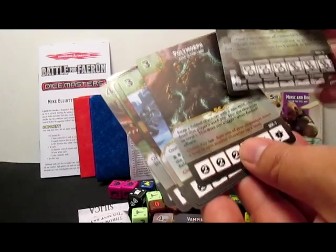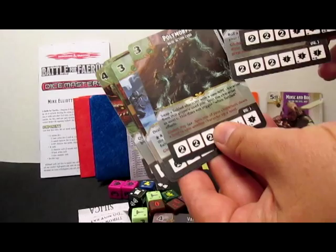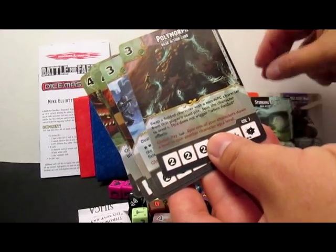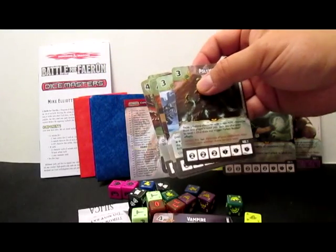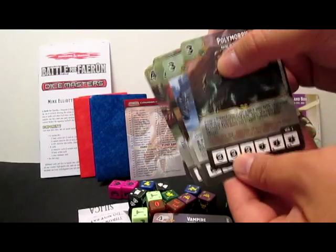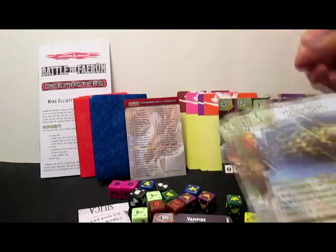Polymorph — three cost. Swap a fielded character with a non-NPC character from that player's use pile, spin the character to level one. This does not trigger 'when fielded' effects. So it basically just transfers one character from another area. Global: pay a mask — spin one of your characters down a level to spin another character up a level. Incredible. This is a great card — absolutely great for that humanity deck where you're constantly spinning players' levels.